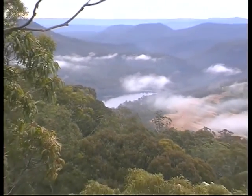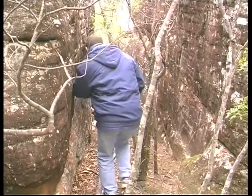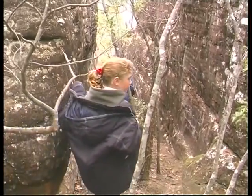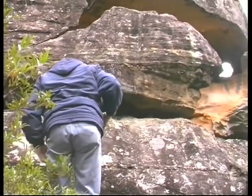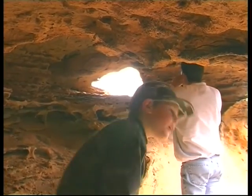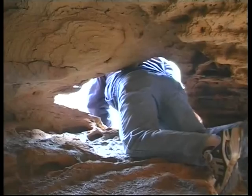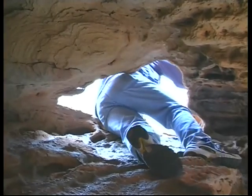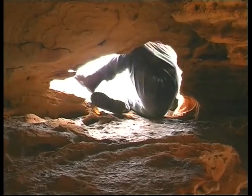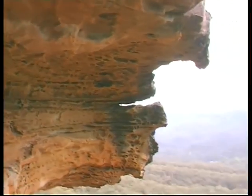There are striking views back towards the dam and out over the vast expanse of the Atrema wilderness. We found this cave on the western side of the escarpment. Erosion has formed an opening at the end of this cave that resembles a window. If you squeeze through the window it exits onto a ledge with views towards the Atrema plateau.